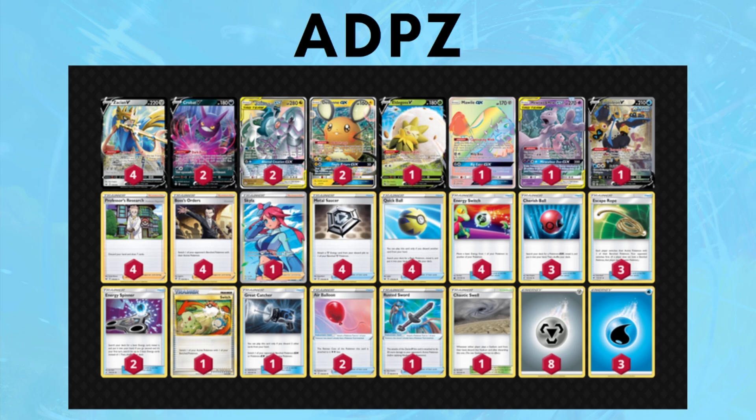ADPZ is consistent, fast, and aggressive, and doesn't take too many auto losses. The Empoleon V helps against Victini VMAX, and Mewtwo helps against Rapid Strike Urshifu. I've always been a fan of playing four Zacian for consistency. Four Boss's Orders is a no-brainer because you're using it every turn if the active can't be knocked out. Skyla is a very strong supporter — it can get Rusted Sword to buff damage, Great Catcher to gust, Escape Rope to force something up, Metal Saucer, or Energy Switch for a turn 1 Alter Creation.